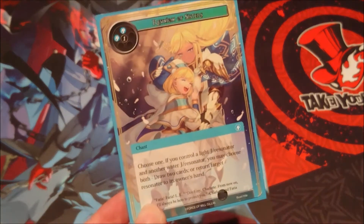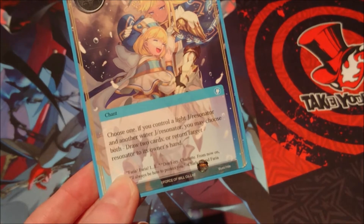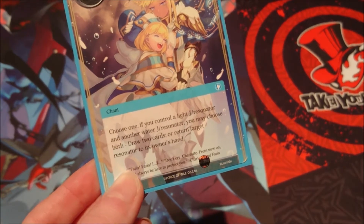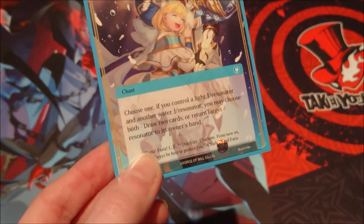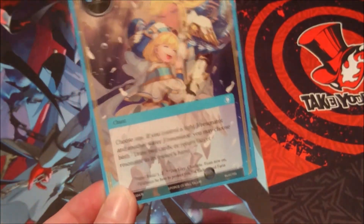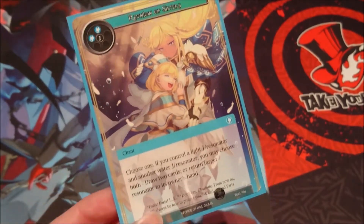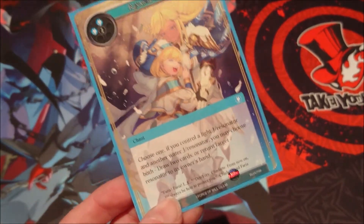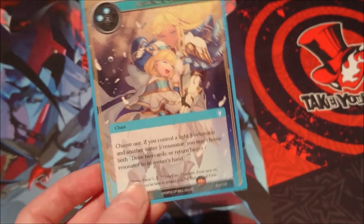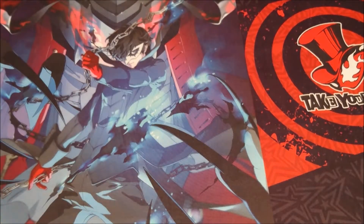We have one copy of Reunion of Sisters — three cost, two water, one void. We choose one, and if we can show a light J slash Resonator and another water J slash Resonator, we may choose both: draw two cards or return target Resonator to its owner's hand. I'm thinking of bumping this up to more copies if I'm not happy with Strange Miracle, since it gives two cards for a three drop. It's not quick cast and not as cheap, but it's quite a good spell. I want to play test it more before deciding.